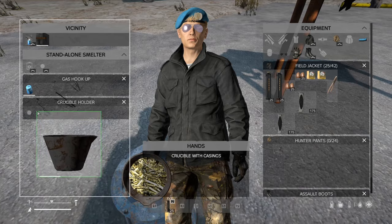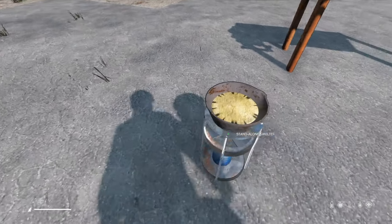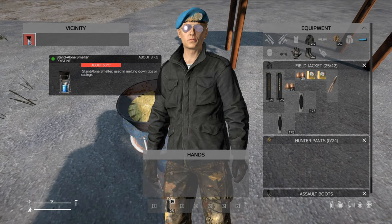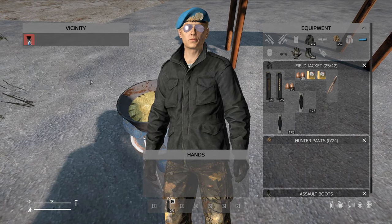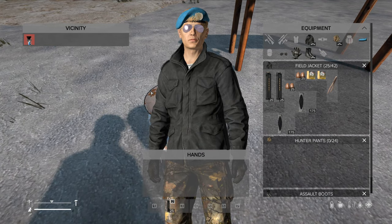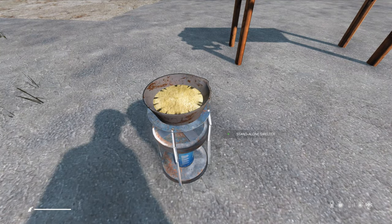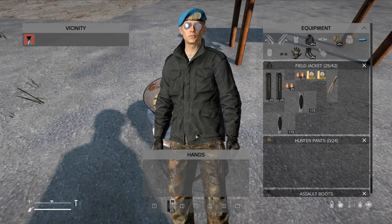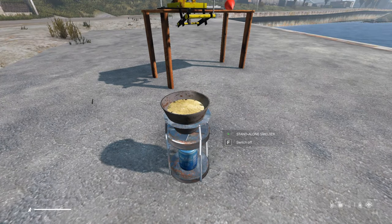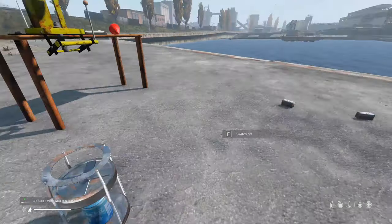Now I'm going to put this on the smelter, turn on the gas, and start smelting. As you can see I can't interact with it at the moment — it's in its locking stage and you can't do anything with it. It will get very hot, probably over 1200 degrees Celsius, and smelt it all down. It takes about two minutes to smelt, then it unlocks and you can use it again. Also important: you have to wear gloves while handling the molten brass because it is hot. Any gloves work — combat gloves, leather gloves — but you must use them. The casings are done, melted down, and you can see the temperature is about 1200 degrees — that's why you need the gloves.